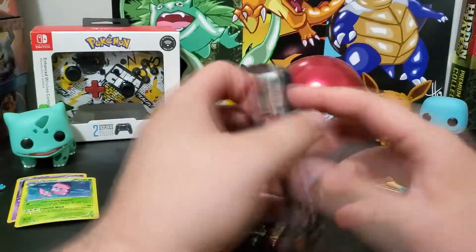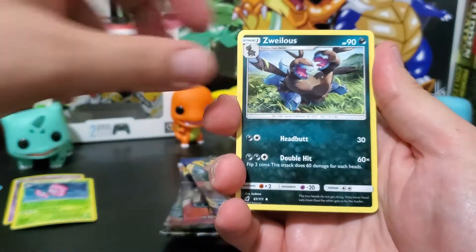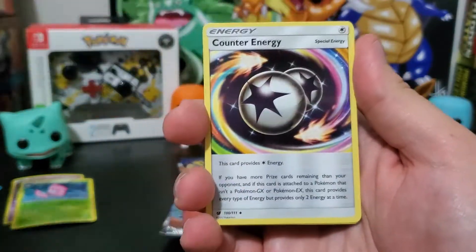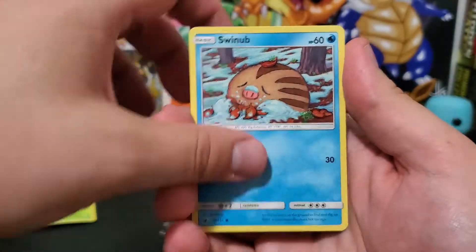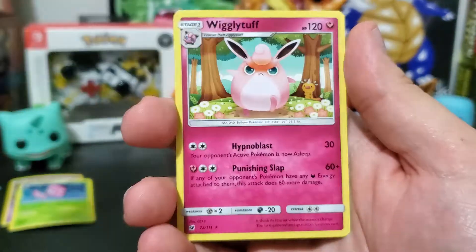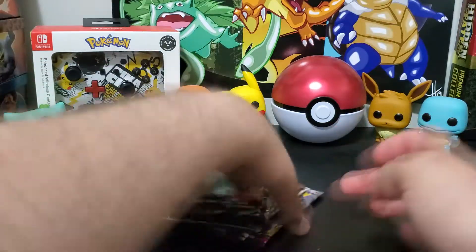Let's open up the packs. Starting with a Crimson Invasion — these are Sun and Moon era cards. We got fighting energy, Miltank, Chimecho, Spoink, Swinub, Nidoran, a reverse Jigglypuff common, and a non-holographic Wigglytuff.